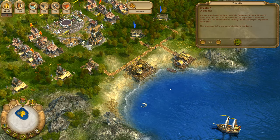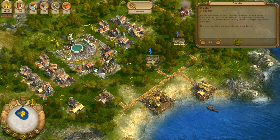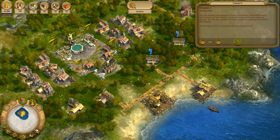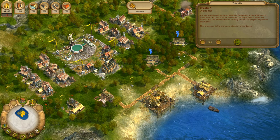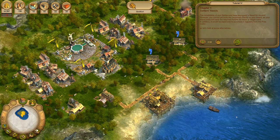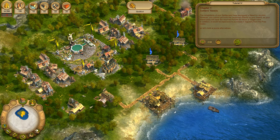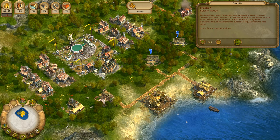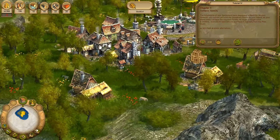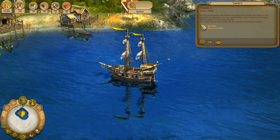Welcome. You are already well equipped to build a settlement in the world. In the fourth and last tutorial, we want to show you how to settle new islands. You will also establish a trading route to supply your population with goods and bring you to the prominent attention of the Queen. The inhabitants of your settlement have expressed a need for alcohol. However, you cannot yet build the necessary production facilities on your island, as your island does not have the required fertility for hops or sugar cane. It would be expensive to purchase it regularly from the free trader. As luck would have it, the Queen has placed one of her own ships at your disposal, the Neptune.